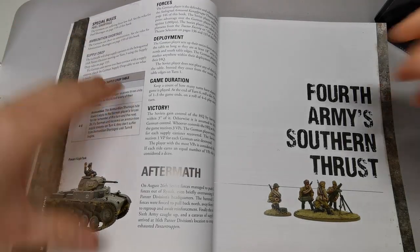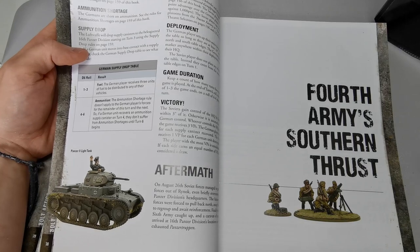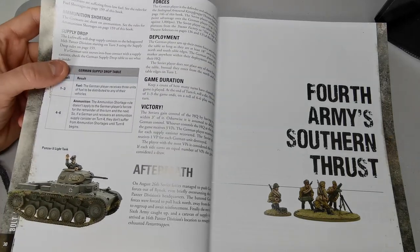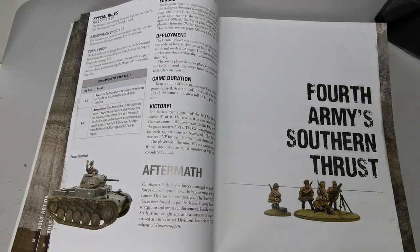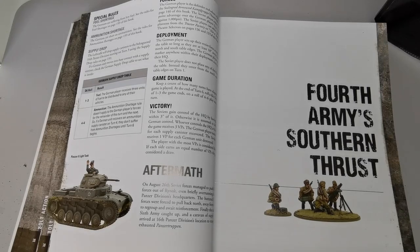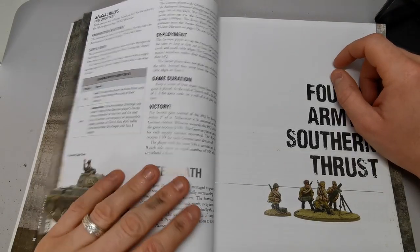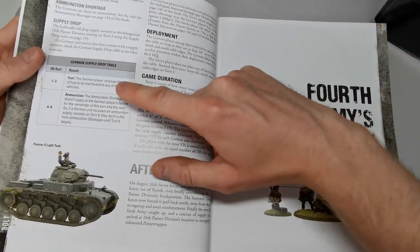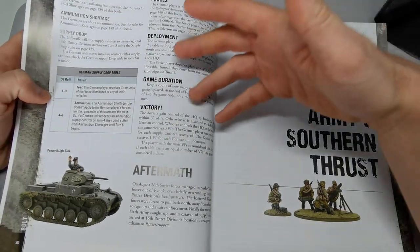With fuel shortages, you roll 2D6 plus two or three for your fuel supply and keep that total secret from your opponent. You know how much fuel you have and how much you've used, but your opponent doesn't until the end. So they won't know whether you can move your vehicles anymore, and if your tanks run out of fuel they become immobilized — though supply drops with canisters can replenish fuel for a couple of turns.